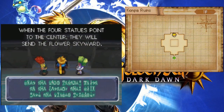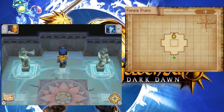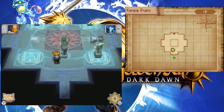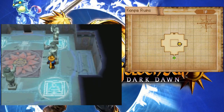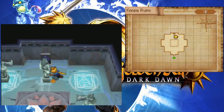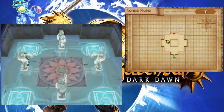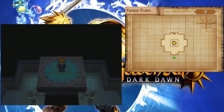"When the four statues point to the center, they will send the flowers skyward." When the four statues point to the center... well, this one's pointing north. So obviously we just need to put them in these little squares, and this one's gotta go in this slot. That one's a little too easy though. I kind of like Golden Sun puzzles, but to be fair, within the first half of the game the puzzles are going to be super easy. They do have to be accessible for pretty much anyone of all ages.